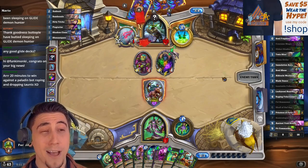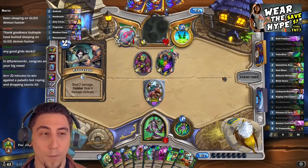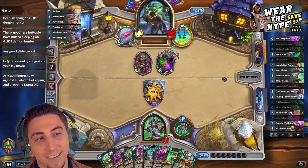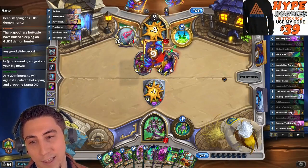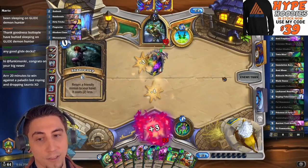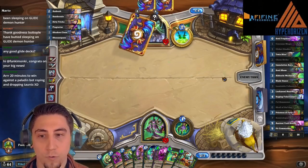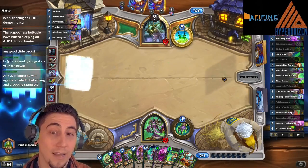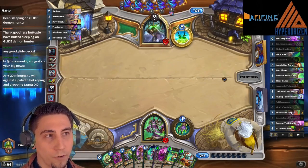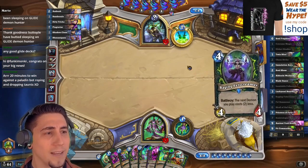It feels bad in Hearthstone. Whereas in Magic the Gathering, at least you can put counter spells in your deck — so if your opponent tries to pop off on a turn six combo, at least you have some say in it. In Hearthstone you don't have that. I think OTKs are very dangerous to have in Hearthstone and should require a lot of setup. Some of the OTKs we have currently — like Mozaki and Lifesteal Demon Hunter — are just a little bit too quick, and they still feel bad to play against.